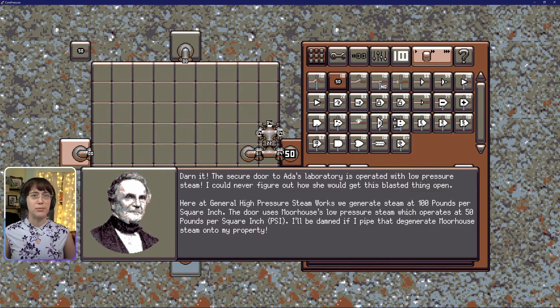I could never figure out how she would get this blasted thing open. Here at General High Pressure Steam Works, we generate steam at 100 pounds per square inch. This door uses Morehouse's low-pressure steam, which operates at 50 pounds per square inch. I'll be damned if I pipe that degenerate Morehouse steam onto my property.